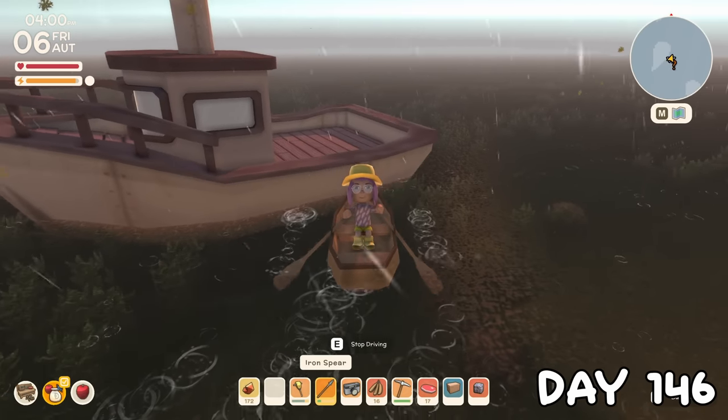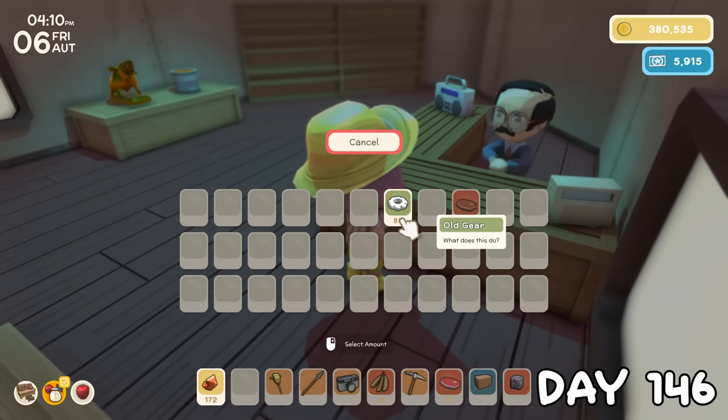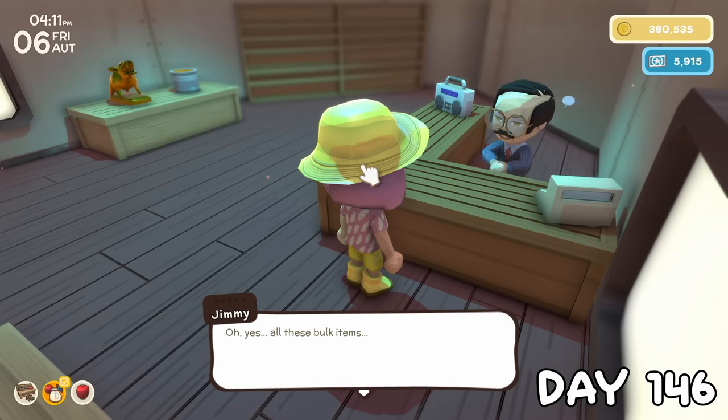Since it was raining, Jimmy was visiting, and I took my rowboat for safety this time. I had a silly amount of old gears at home so I brought some with me to sell in bulk for double, getting me 87,000 dinks.